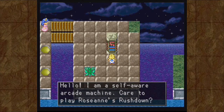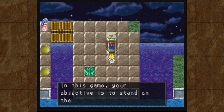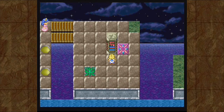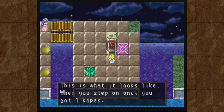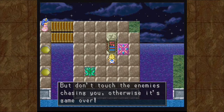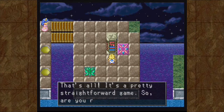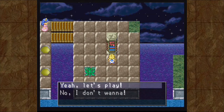I am a self-aware arcade machine. Care to play Roseanne's Rushdown? How do I play? In this game, your objective is to stand on the colored tiles. When you step on one, you get one Kopec. But don't touch the enemies chasing you, otherwise it's game over. When you collect 50 Kopecs, you get one point. That's all - it's a pretty straightforward game. Are you ready to play? Yeah, let's play.